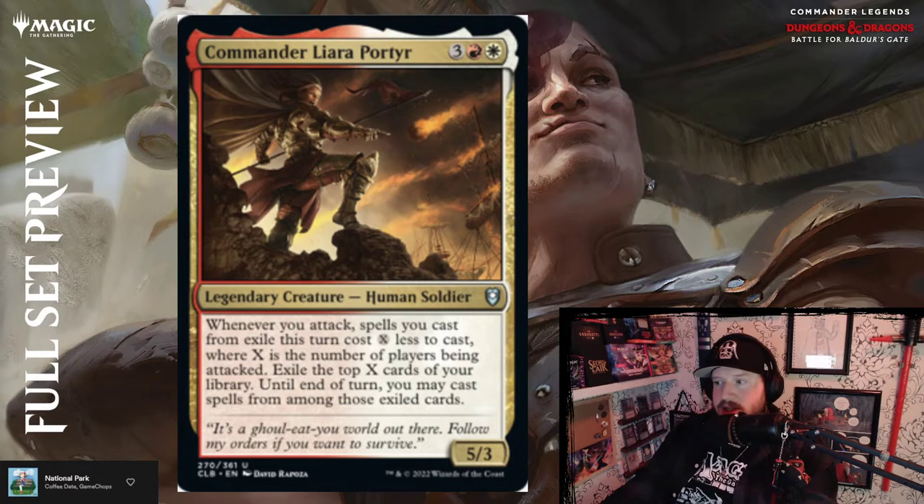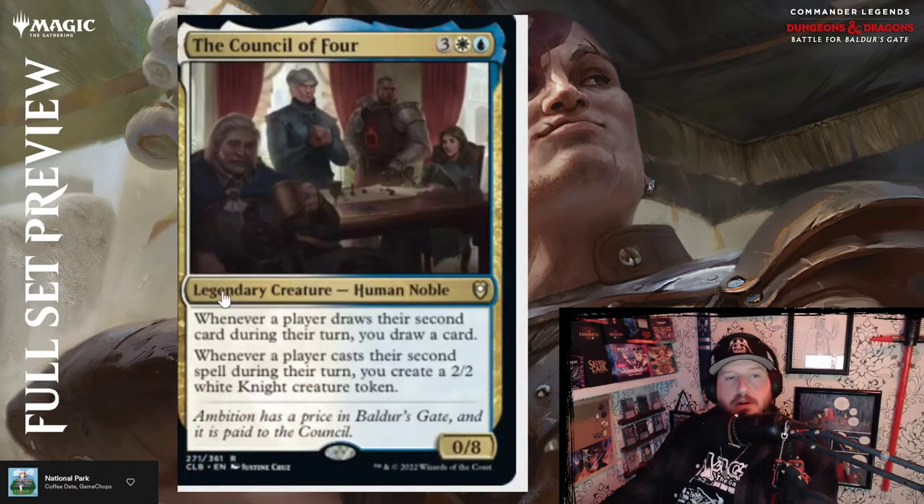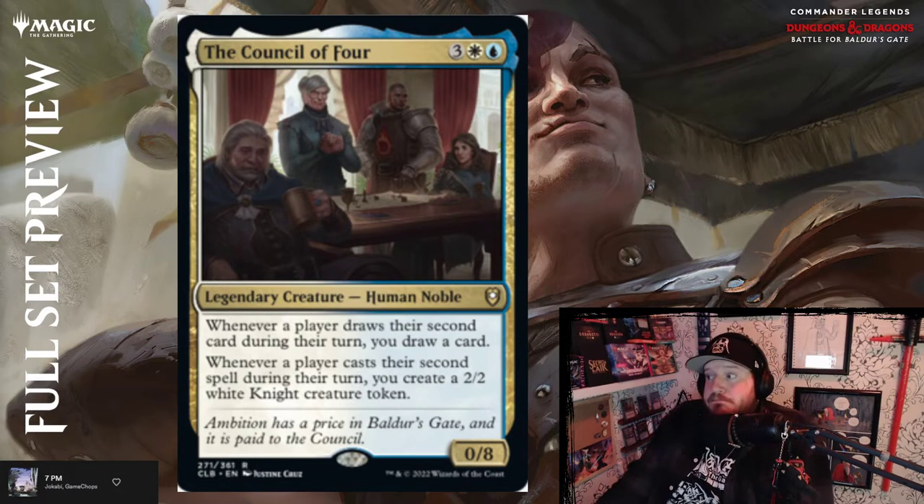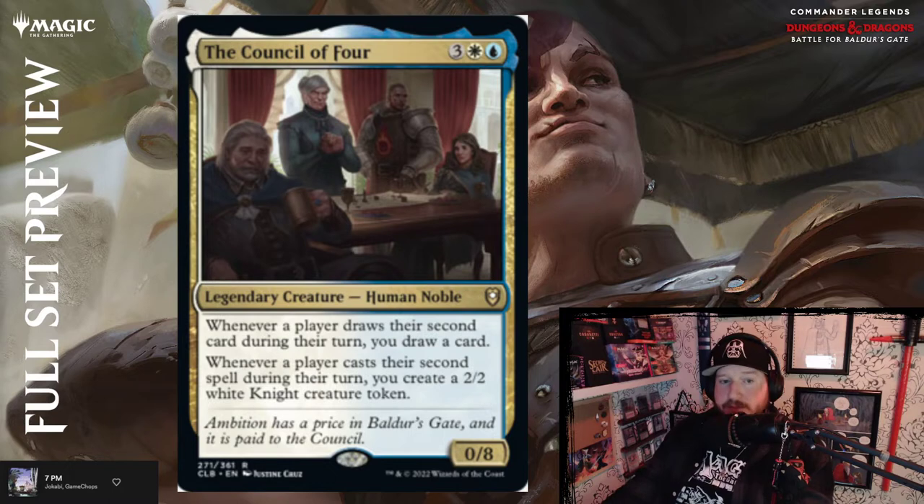It bounces around a little bit. A Council of Four — three, white and blue for a 0/8 Human Noble creature. Whenever a player draws their second card during their turn, you draw a card. Whenever a player casts their second spell during their turn, you get a 2/2 white Knight creature token. Five mana for a 0/8 — it's hard to kill.